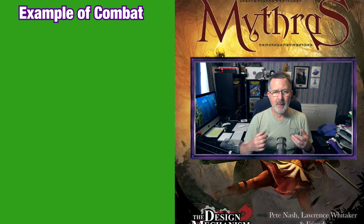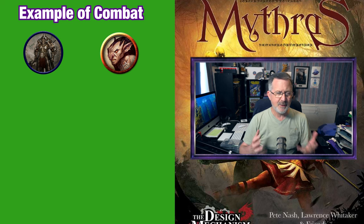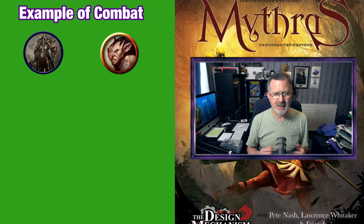For this example of combat we're going to have a goblin attacking one of my favorite characters ever. Well technically he's an NPC — Ulrich. Ulrich is actually a mystic but he's not going to be using any of his powers in this combat, just his faithful axe and shield.